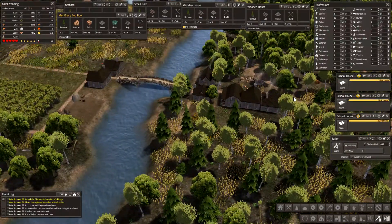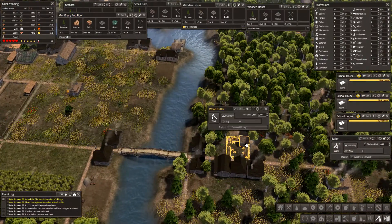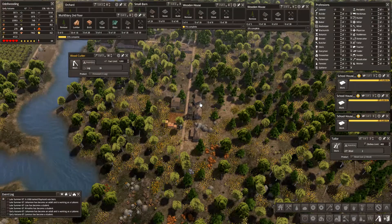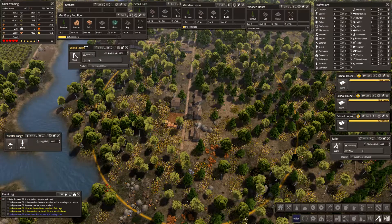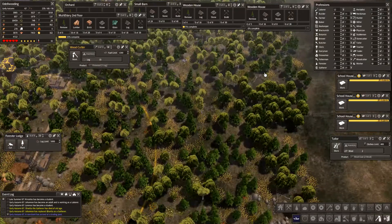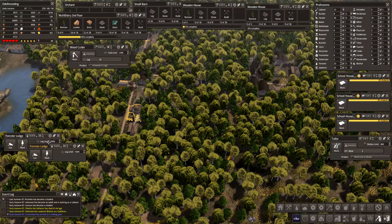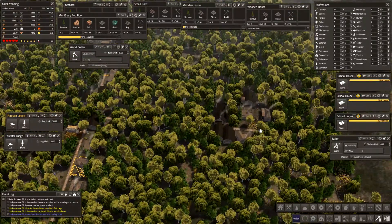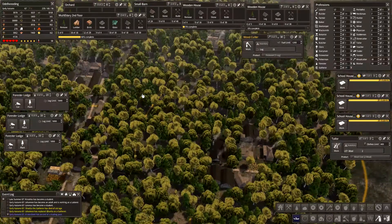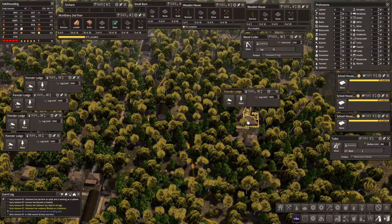We have a couple houses that are on the other side of the river because we've just kind of increased this area. The other issue is these woodcutters with foresters. I'm going to clutter up the screen a little bit here. We have space over here, a hunting cabin, and there's another forest lodge. In this mod they all look the same, so it's a little bit easier.